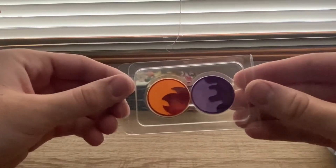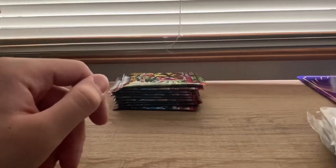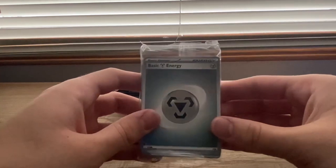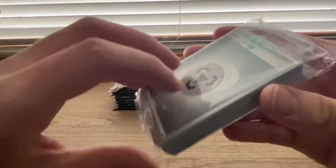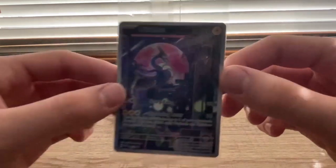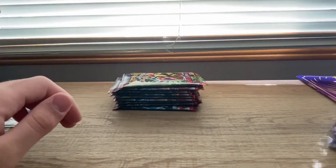It comes with poison and burn counters, which come in a nice little package now. That's cool. It comes with 4 deck dividers. I like that gold-purple combo. It comes with a pack of basic energies, which I think look a lot better than the last ones. I feel like the gray just works better with energy. We got the Miraidon promo card - that is a nice promo. I'll get it sleeved up after the video and put in a top loader.